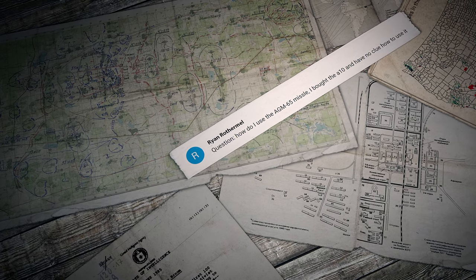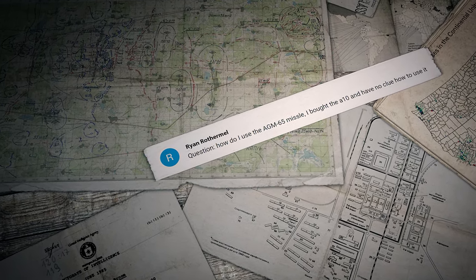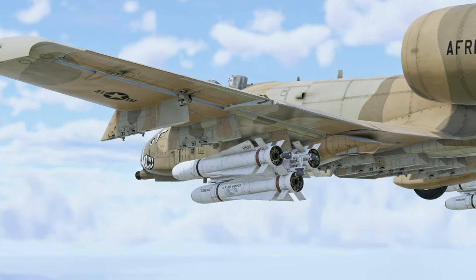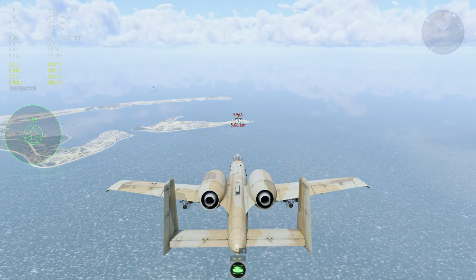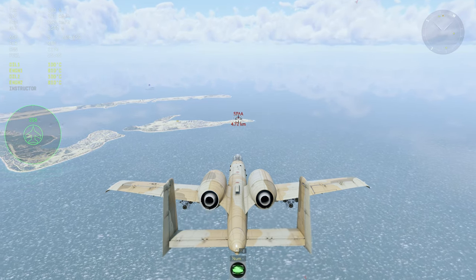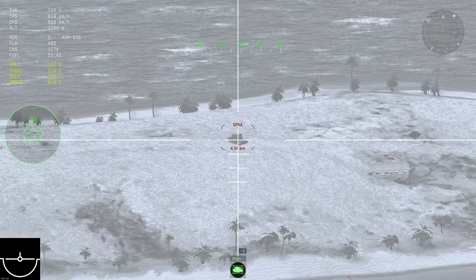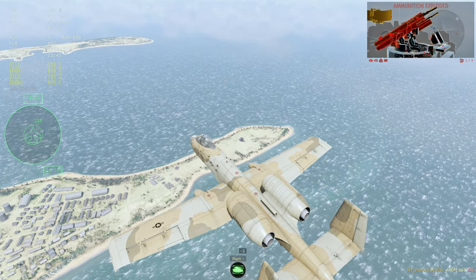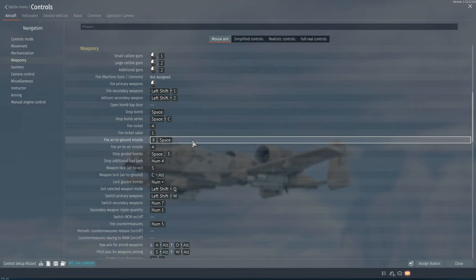The first question was sent by Ryan Rothermel: 'How do I use the AGM-65 missile? I bought the A-10 and have no clue how to use it.' Hi Ryan! That's not as hard as it seems. The Maverick has a TV homing device, so you need to find and lock onto a target first. Then you just launch the missile and it does the rest on its own. You can assign the keys to control it in Controls → Aircraft → Weaponry.